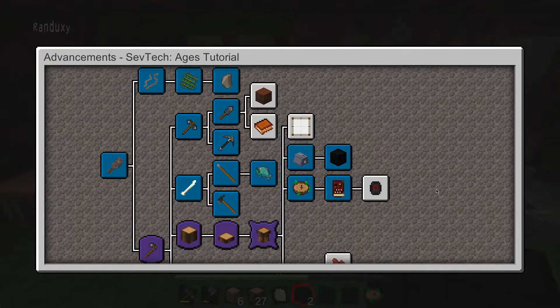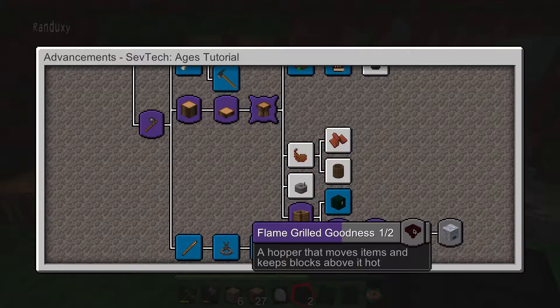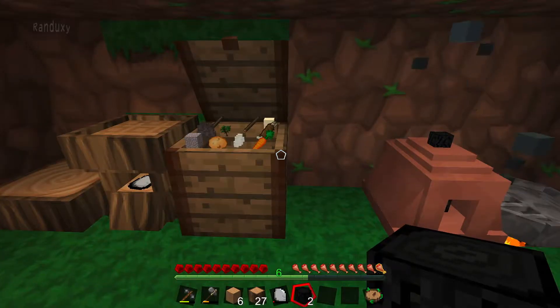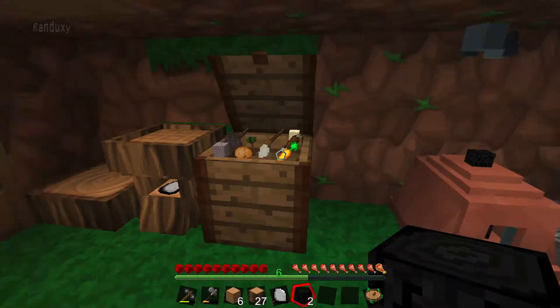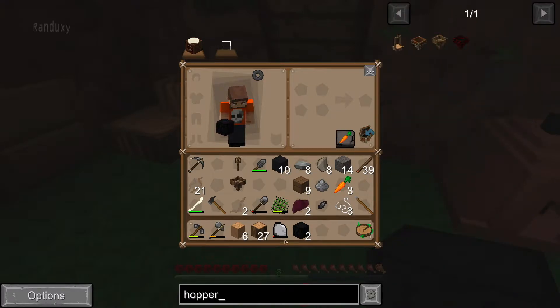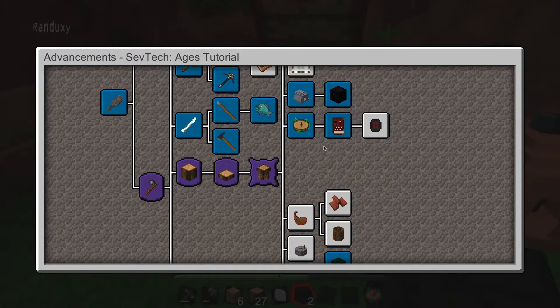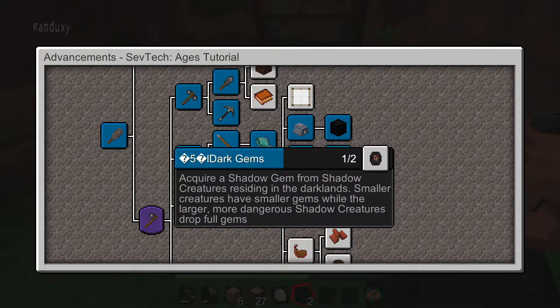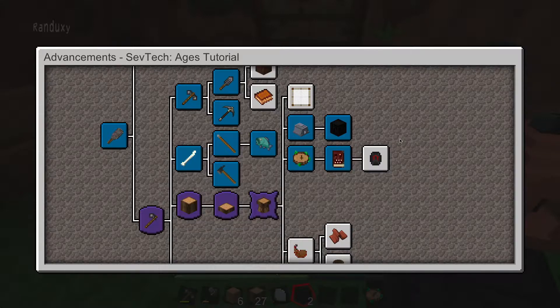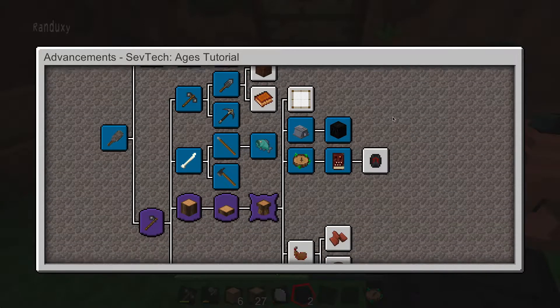The next couple of things we need to do: keep advancing this purple tech tree, and the only way to advance it — I hate to say it and I don't want to do it — is we're going to need to go back to the shadow lands and kill the small things. Okay, this is so far away and I feel ill-prepared to fight any mobs out there.